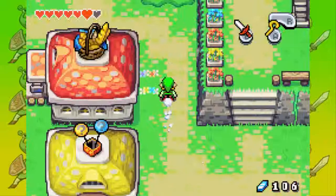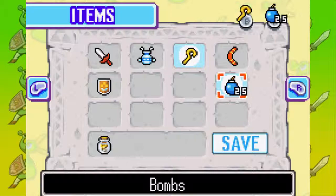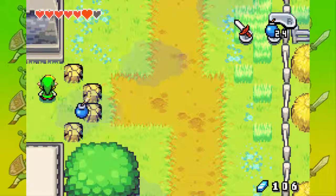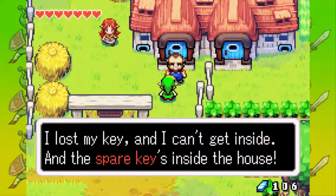Let's go to the east. There is a heart piece right by Syrup's hut. Long Long Ranch. Let's get out our bombs and set the sword to B. Awesome sauce. Let's put a bomb here — explode! And let's go down here and into the ranch. This is Talon. He lost his key and can't get inside, and the spare key is inside the house.